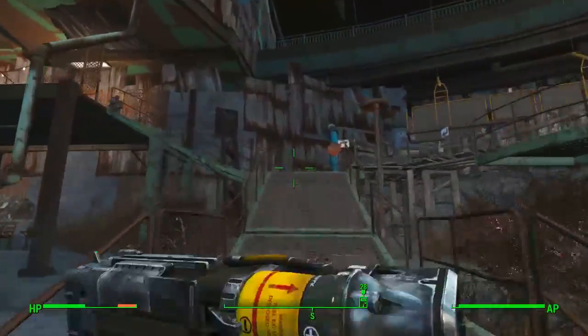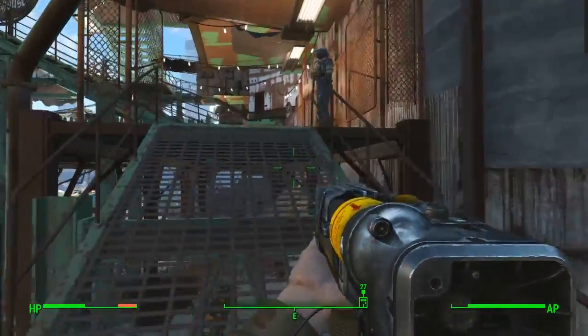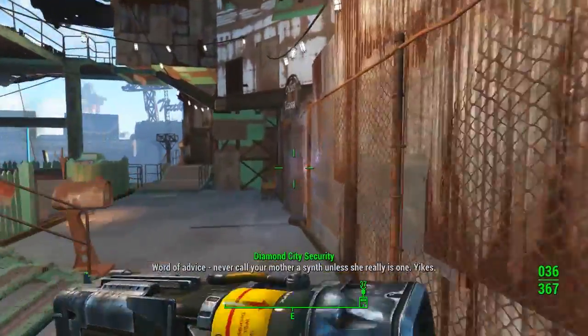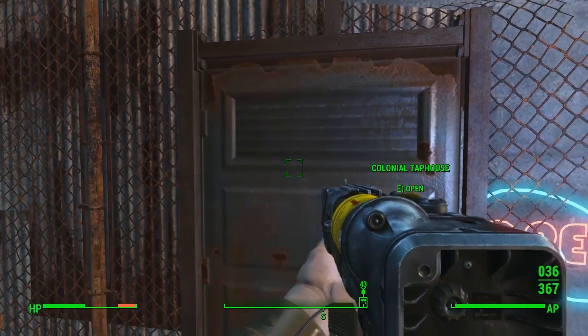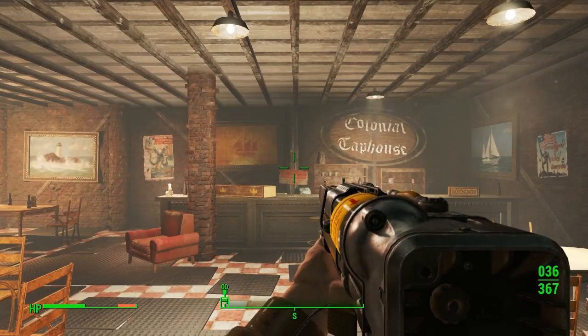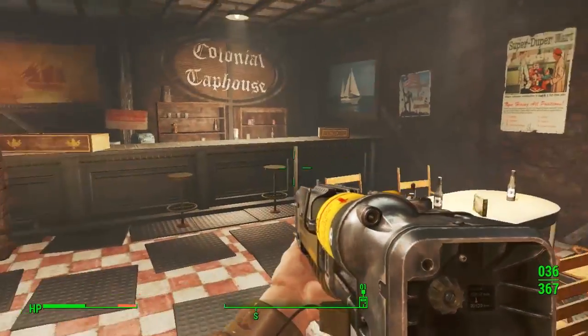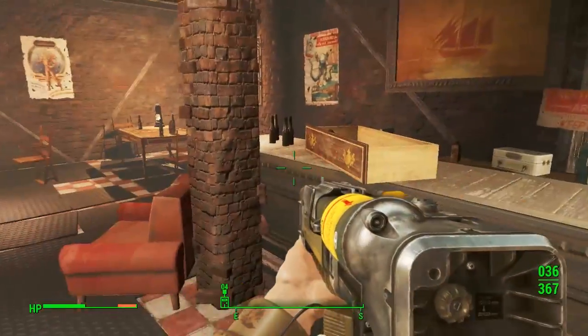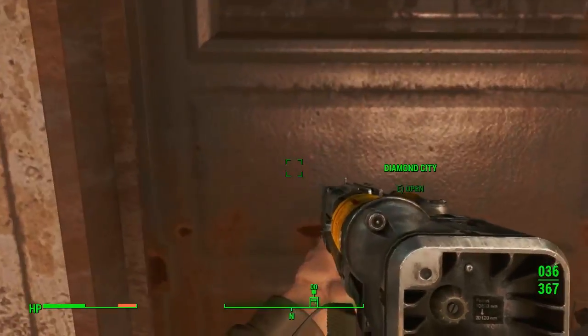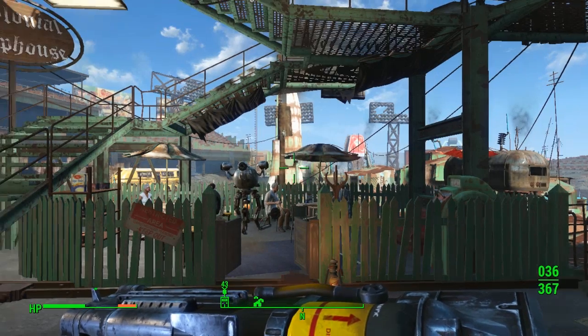As you come down the main ramp into the marketplace, turn right and head up as if you're going towards the mayor's office. On the first level is the Colonial Tap House. Walk in there — that's the first place you might find him. It's a small place so he'll be close by. He looks a bit like a synth so he doesn't look totally human — you'll recognize him, and he'll come up to you straight away.